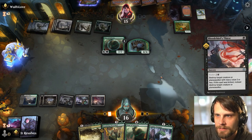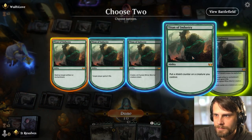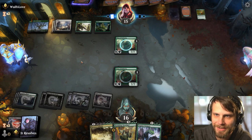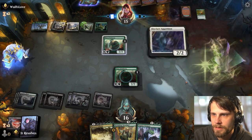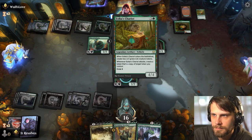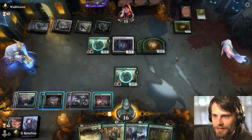Wow, okay, well that doesn't do anything — very good. If they attack I think we just block honestly. They decided not to — fair enough. Getting Hollowed Haunting off the field is pretty important. Not feeling great but not feeling dead either. Bala Ged Recovery — I do really like that here. It gets rid of some stuff, though it's not everything. We could pull back Meat Hook which I kind of like. We also have the Warchief.